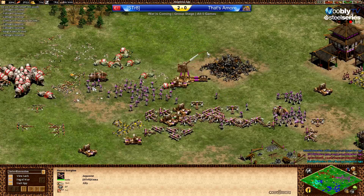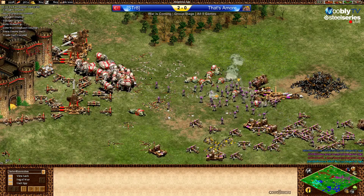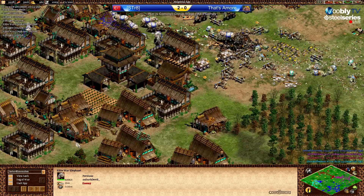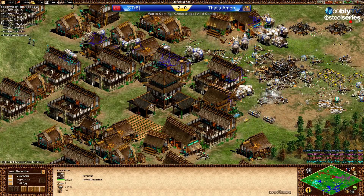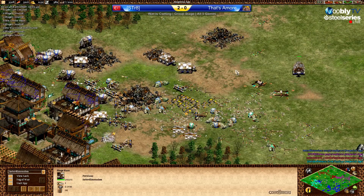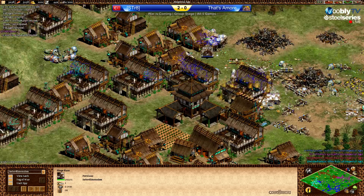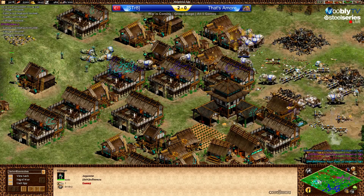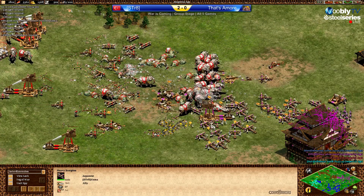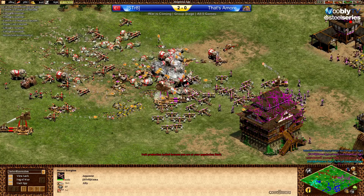Teal is still defending properly and Red is not making any progress. Yeah, siege rams take out buildings so fast — three more in the back. They're sharing resources, tributing whatever each player needs.